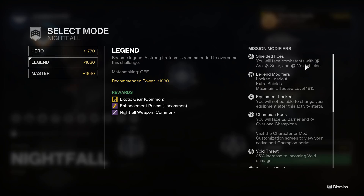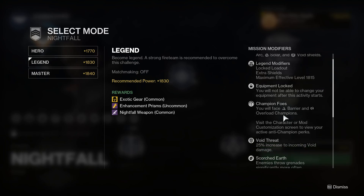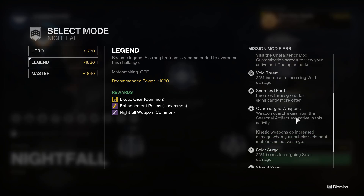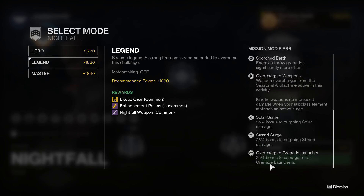There are obviously more modifiers that come into this, like shielded foes, equipment locks, and champions. There is also normally some kind of threat along with two miscellaneous modifiers — like scorched earth, which means enemies throw grenades more often. There are also the surges and the overcharges, which you should pay attention to as well, because these will help you out massively when dealing with the Nightfalls.